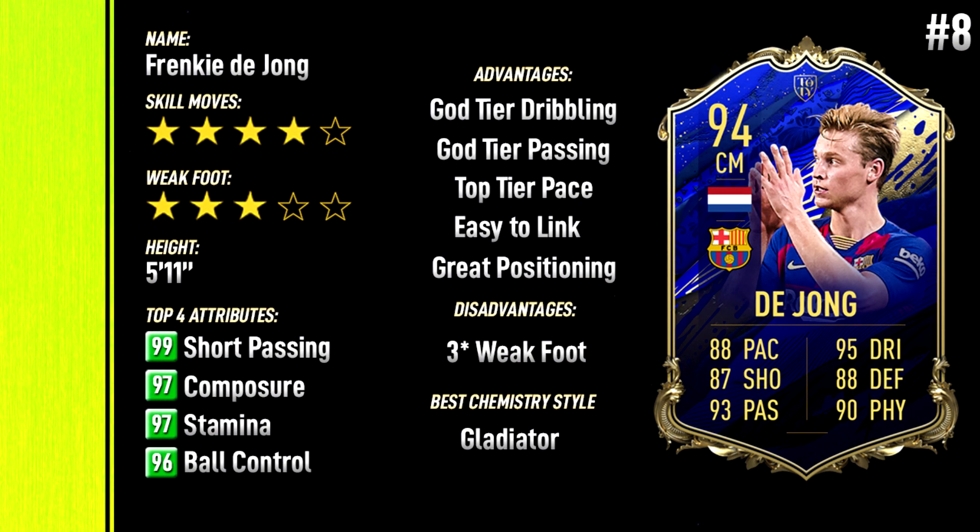At number eight, I've gone for this Team of the Year Frenkie de Jong. I had him in the last video as a CDM — this is the thing about players this year, you need midfielders that are versatile. Frenkie de Jong is a prime example; you could even play him as a number 10. He's got very good shooting, passing, and dribbling — all key stats for a midfielder. Four-star skill moves, four-star/three-star weak foot — not ideal, but very high short passing, composure, stamina, ball control, god-tier passing, and exceptional pace for a midfielder. Very easy to link up. With high interception stats he's very good at winning the ball back. The gladiator is the best chem style for him.